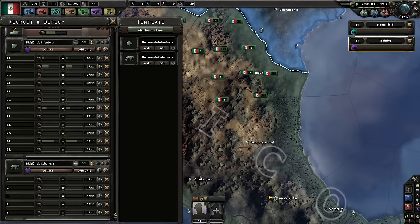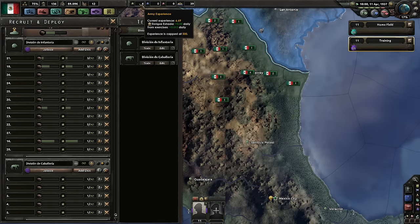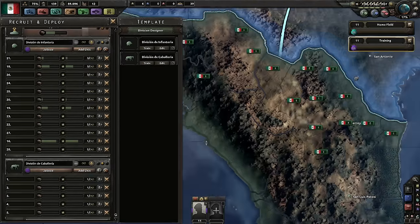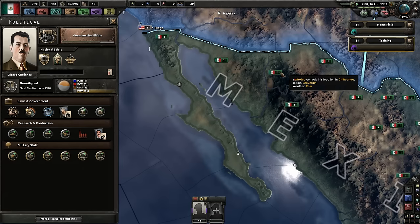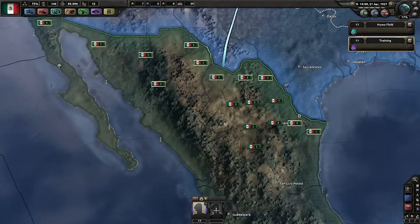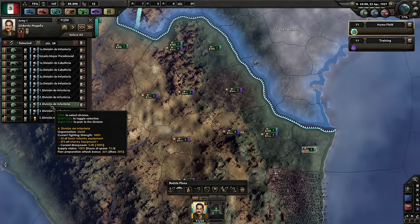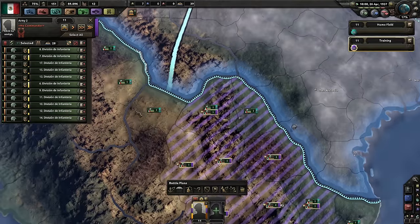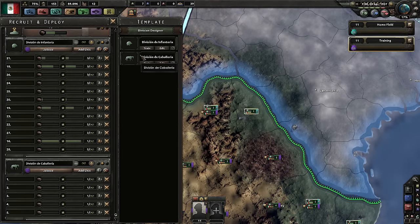Alright, we're training dudes. When we get up to 10 army experience, I think we will add some support artillery to the infantry division. I think adding support is better than adding like the toad artillery, because if we want to add the toad artillery and keep our combat width small so we can have a nice wide front line, we will have to remove infantry, and that would look like this.